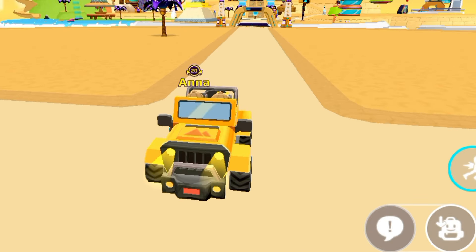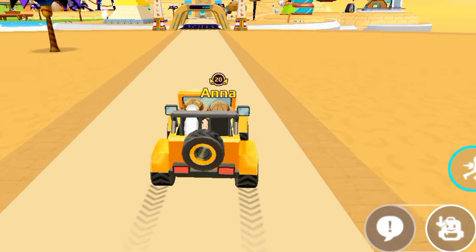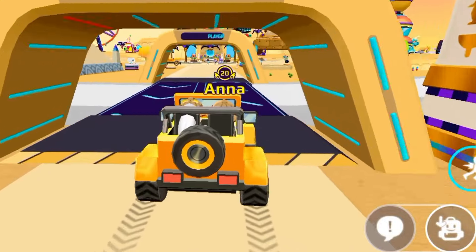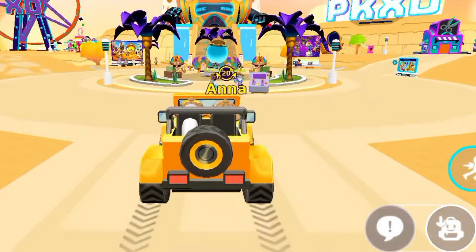So this is the new jeep for this update, guys. I like its yellow color. The whole universe is turned into a desert — you can see purple trees everywhere. Also there are some pharaoh items.